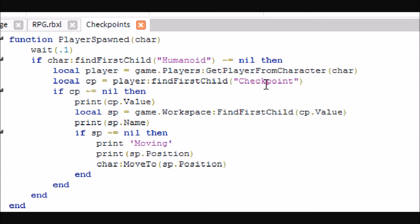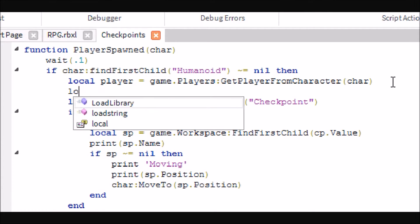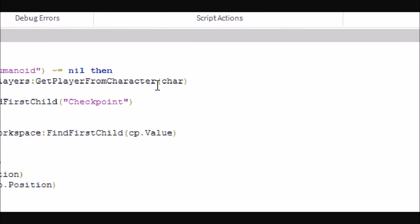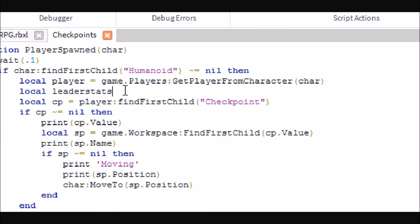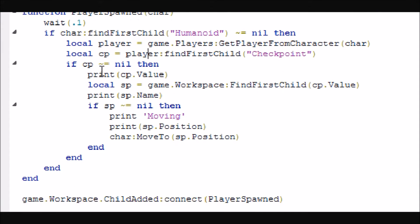Now if you have the checkpoint stats showing up on the scoreboard, you will need to find their leader stats first, and then find the checkpoint value in their leader stats. If your checkpoint value is in the leader stats and you just do it without finding leader stats first, it will never find it. Then it checks to see if the checkpoint stat is there — this is just debugging for me — and it will find the checkpoint with the corresponding value and basically just move the player there.